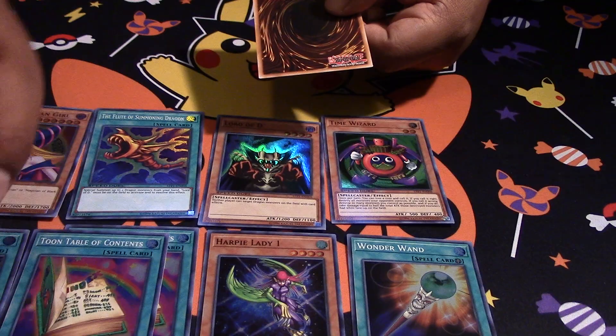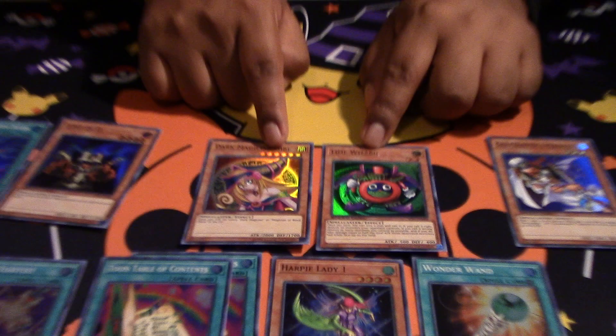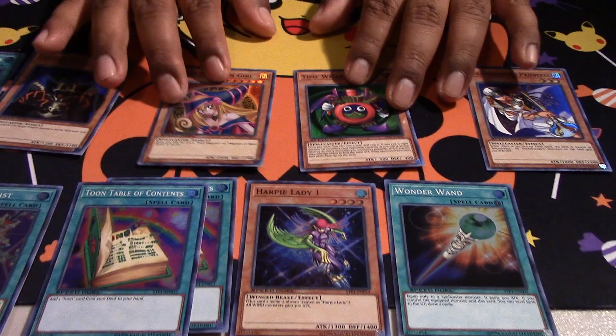So we have another Toon Table of Contents and Grey Keeper's Priestess. We didn't get any Ultras, but still pretty happy because we got these 2 which are pretty nice, especially among collectors — the Time Wizard and Dark Magician Girl.